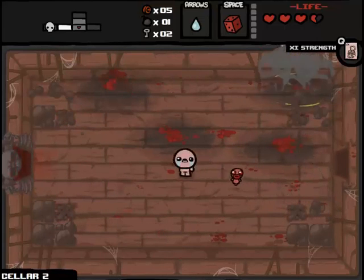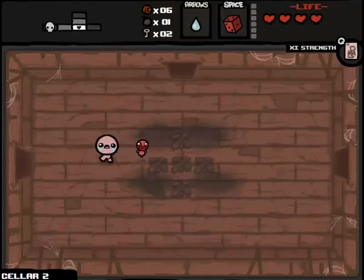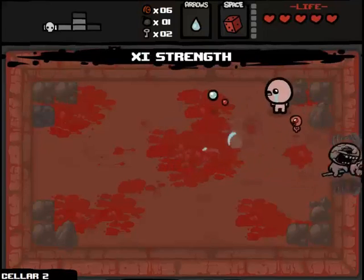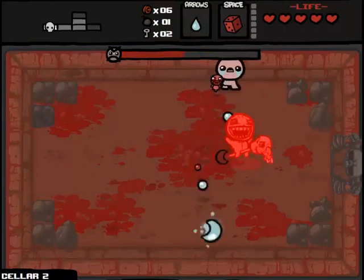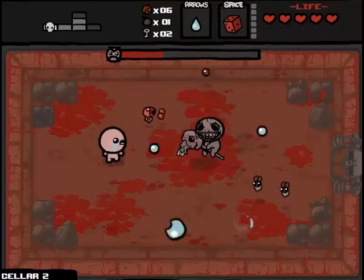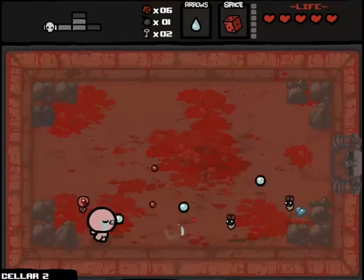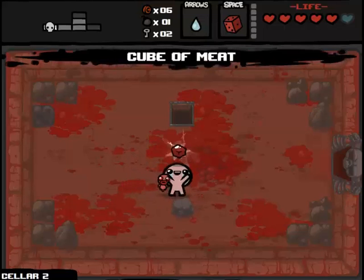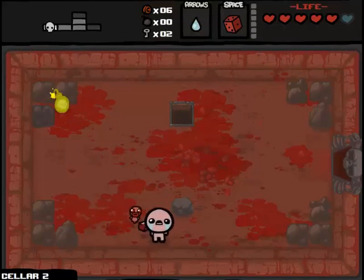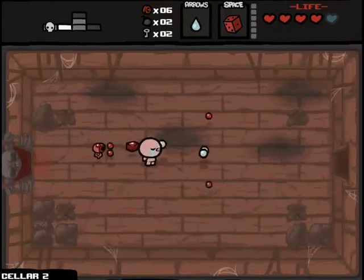Let's fight the boss right away, because I don't want to waste any charges on my D6. I'm going to use this strength card, which gives you a damage boost, an HP boost, a shot speed boost, and a range boost — basically an all-stats boost. Don't want to take a hit here because I have a potential chance for a deal with the devil. Luckily, didn't take a hit. Unfortunately, no deal with the devil. Something to note: even though this is a boss room, because I fought a Horseman of the Apocalypse, the only item in their rotation is the key piece. That whole exchange gave me plus one bomb — a bomb to open the key piece, then one key and two bombs from the chest.